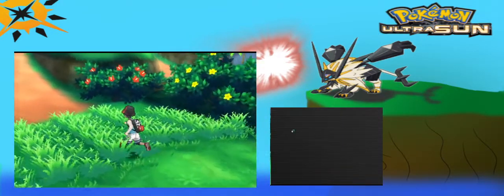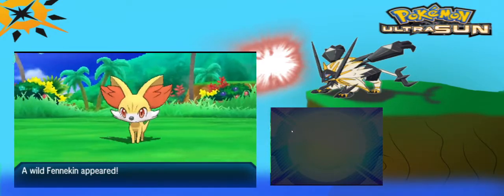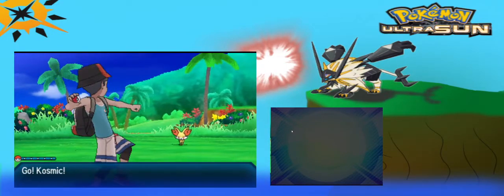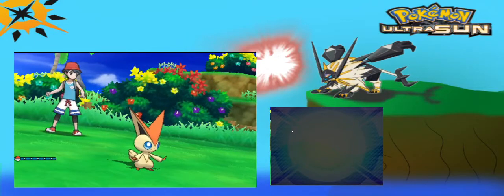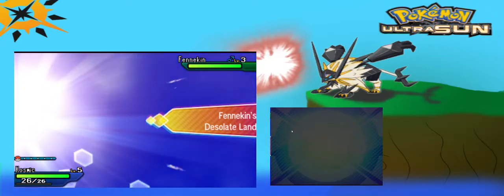Let's zoom on to the area that we need to be in. First encounter - we have no Pokeball, so the Nuzlocke has not started. And it is Finniken. Do not want that. That is a Fire-type. Although Finniken's evolutions - Braixen and Delphox - are strong.